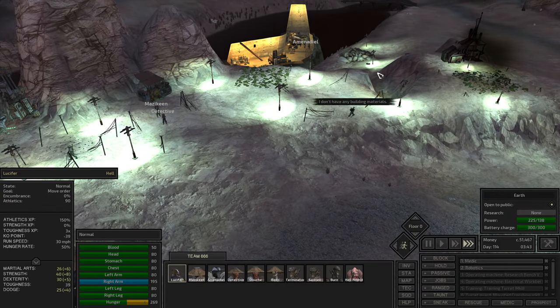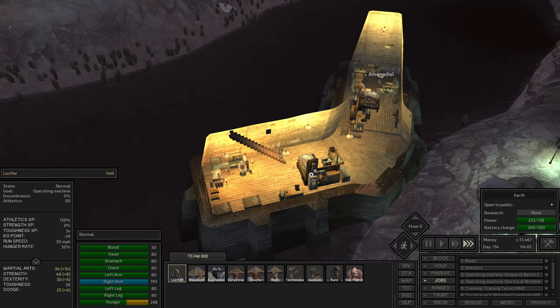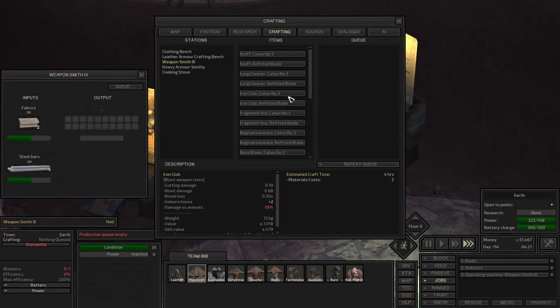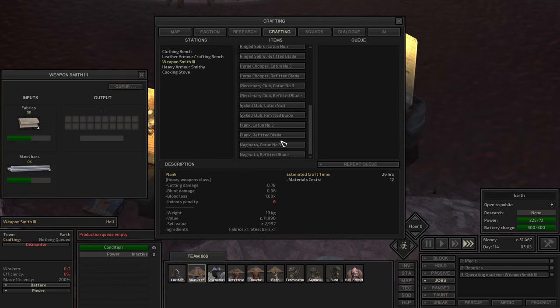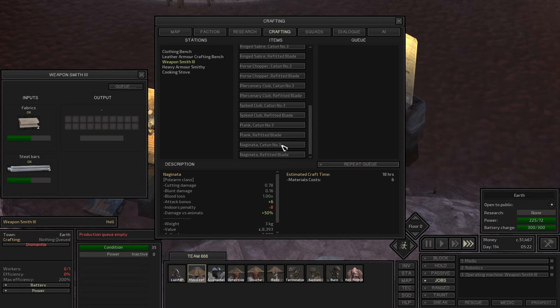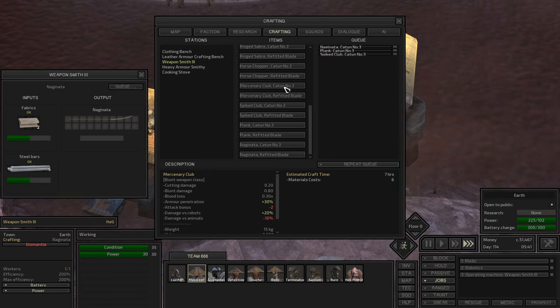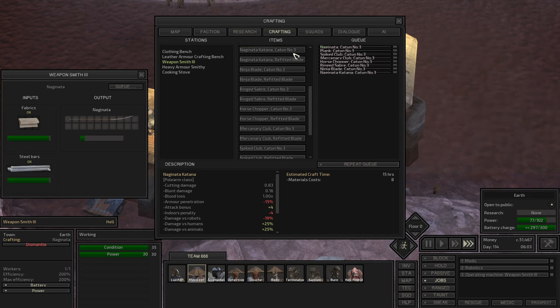Lucifer, give that to Amenadil real fast. Maybe then he can do something. Mazikin, why can't you do - oh, because you need the fabrics then. We got new stuff - I forgot what we bought. Naginata, katana, ninja blade - that's a new one we got. Naginata, katana - yeah, this is the same so we are going to do everything one more time. Blank cartoon, bike club cartoon - we are going to do all the cartoons number three and then see what's good and what's not good.